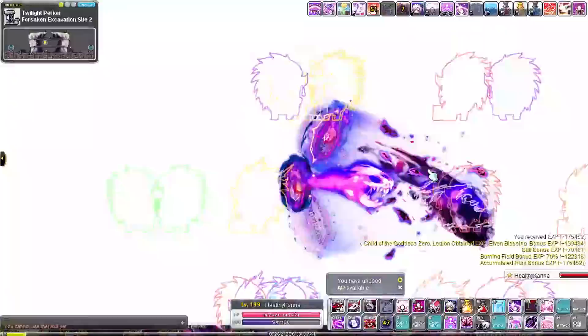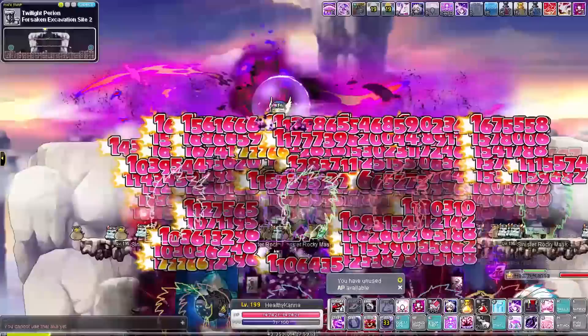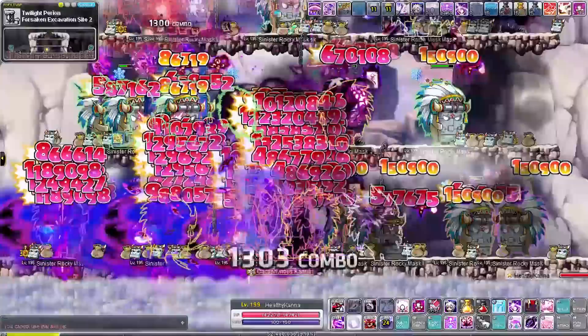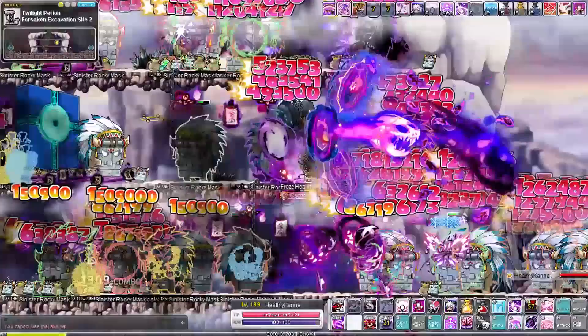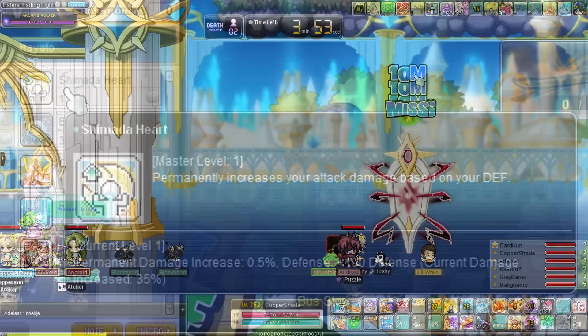For the record, I definitely do not recommend doing this build — you'll be noticeably weaker than just putting points into INT as your main stat. It does save you mesos on potions though, and you don't have to buff Maple Warrior anymore. Hot take: a pre-level 200 Kanna Avenger actually grinds better than Demon Avenger. This was really fun to do, and I secretly wish things weren't so streamlined so we could experiment more. Fun fact: Hayato has a passive that gives more damage based on how much defense he has — 200 defense equals 1% damage, and the max defense is 100k, meaning Hayato could technically get 500% bonus damage at max defense. Might have to test that out.